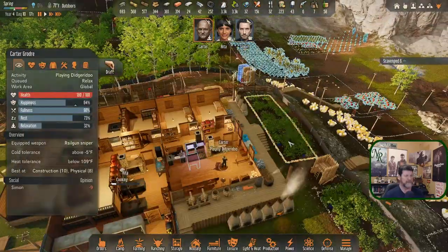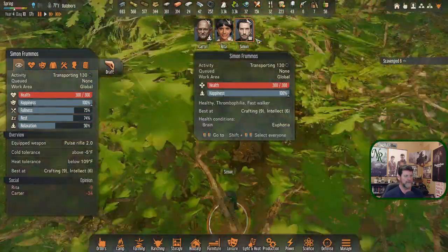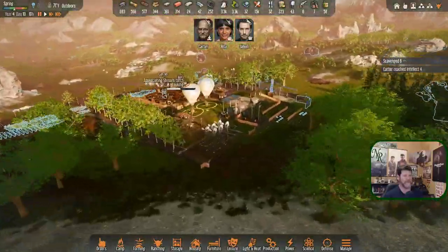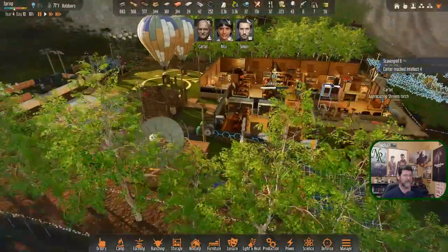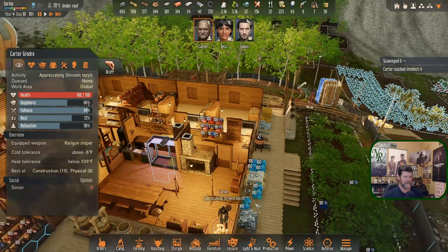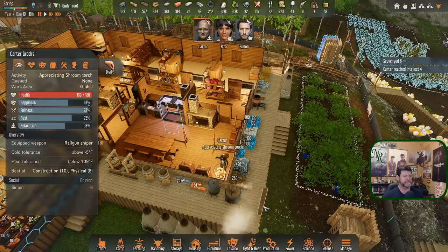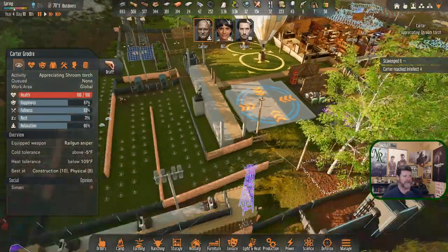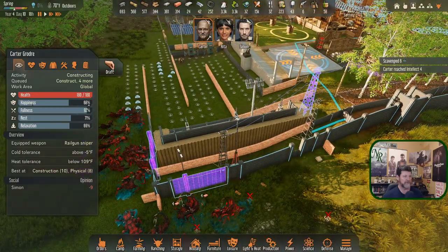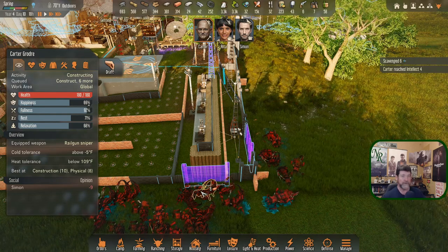Carter, Rita, Simon are coming in. Carter reached Intellect 4 — how is that? Maybe you get intellect from playing music — I never thought about that. Carter, you're back to being in pretty good condition. Let's get this moved and then get to work on these and get this finished.